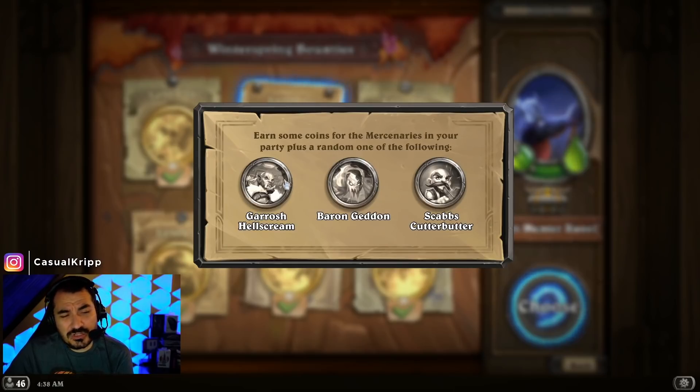Usually the higher rarity ones show up on one specific chest. The rare ones — honestly, don't worry about it. I'll give you my last tip at the end of the video on how you will max out every single rare merc you will ever need. So you're really only looking for the epic mercs. Baron Gettin is the epic one, and Garrosh is the epic one.